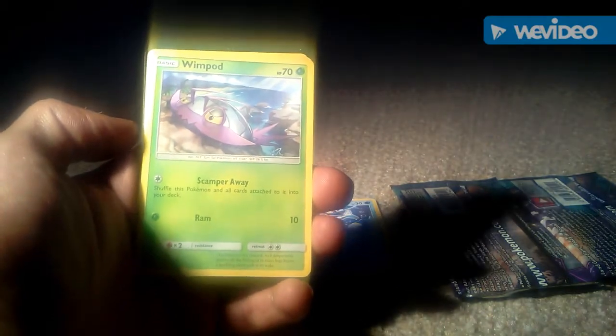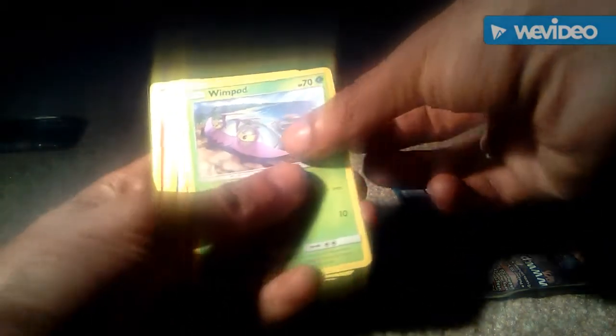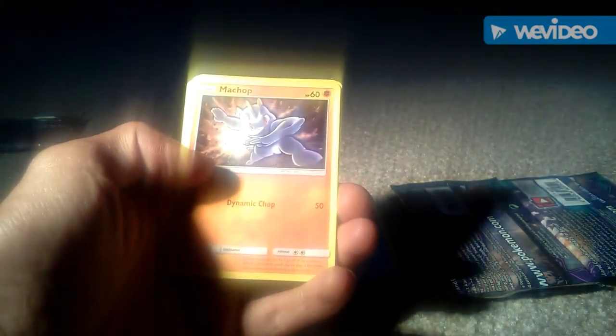We then got a Jangmo-o, 60 health points, dragon type Pokemon, basic form. We then got a Wimpod, 70 health points, grass type Pokemon. We then got a Machop which is a Generation 1 type Pokemon, 60 health points, and that's a rock type Pokemon.